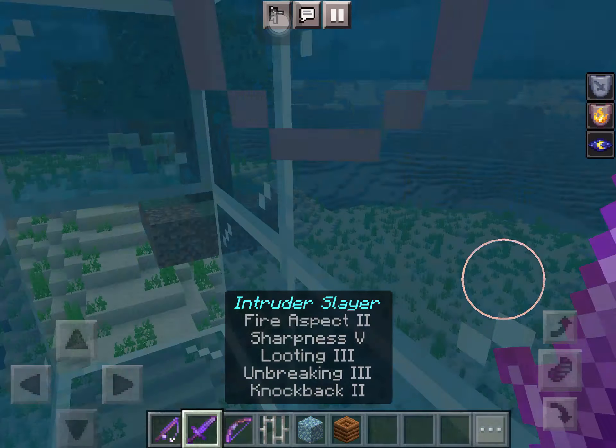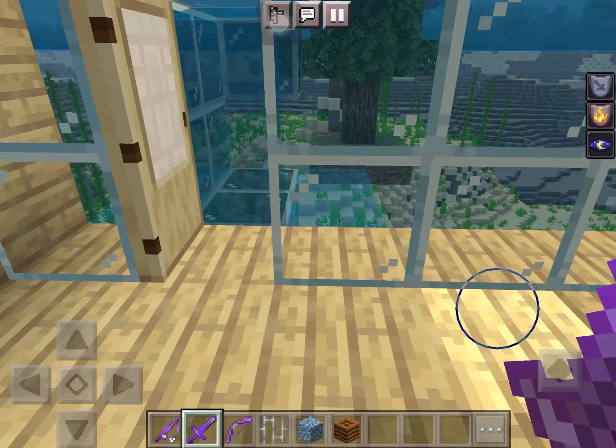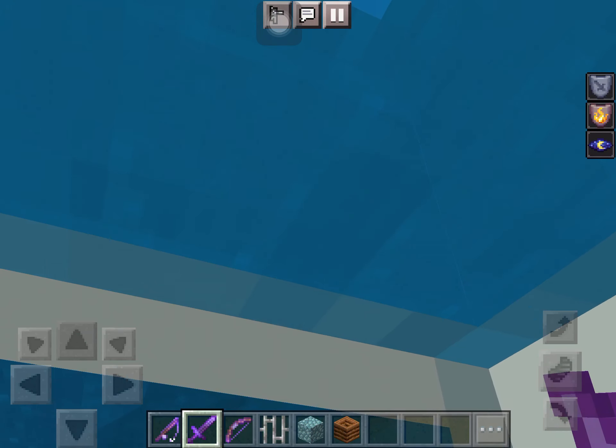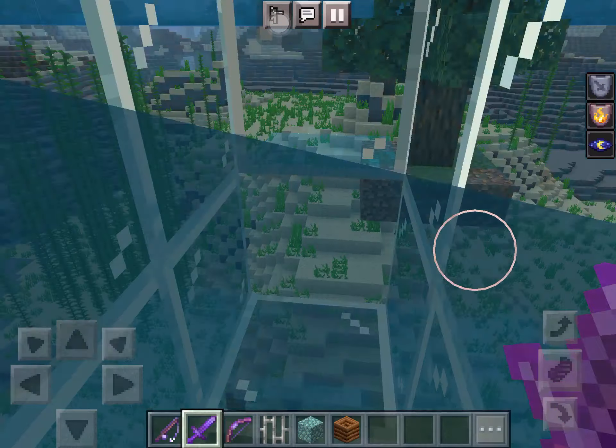And then over this way is the underwater cave — hollow sea cave. It's kind of messy. There's nothing in here really. It's just like a little zen garden or something, whatever you call it. Fishing area — I get a lot of fish here.